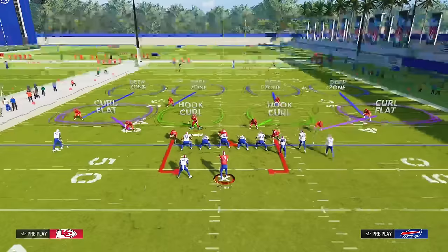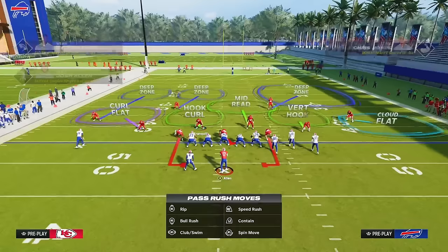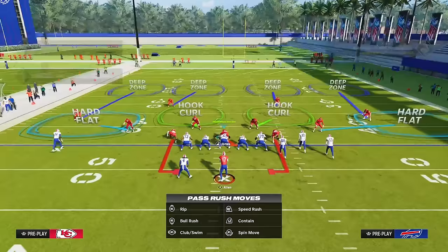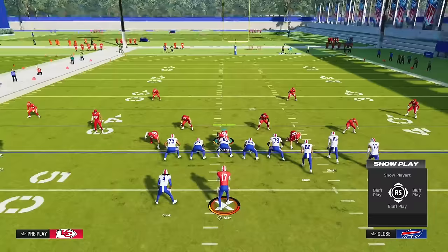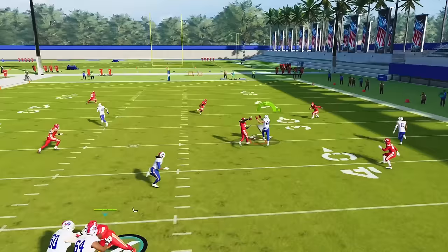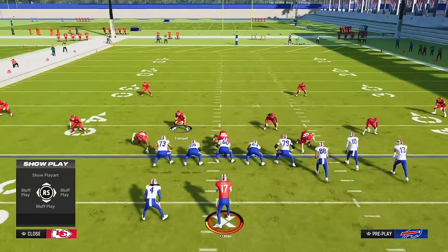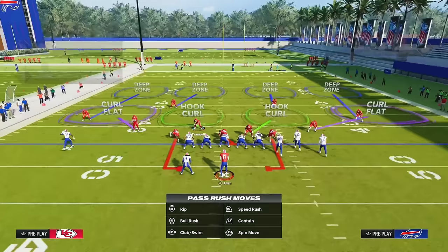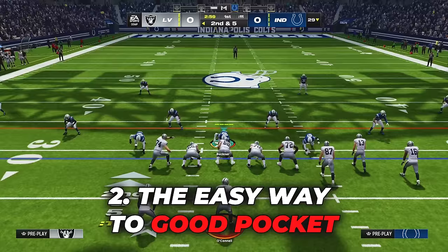That obviously is something we wouldn't want to happen for our linebackers, because we want them to cover the routes they're designated to cover. So instead, if we shade down our hook curl or yellow zone by pressing Triangle or Y on Xbox and down on the right stick, you will see that this works perfectly. The hook curl will cover the tight end long enough, then come down to play the running back on the in route. In general, a regular yellow zone won't cover anything, but a shaded down yellow zone will cover a significant part of the field and come down on the flats late in the play.